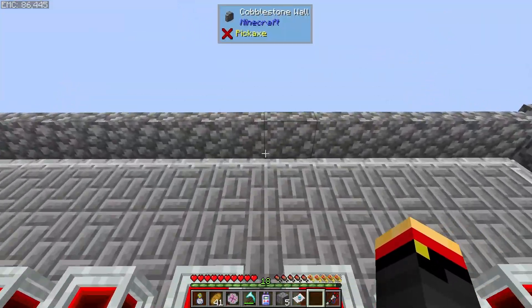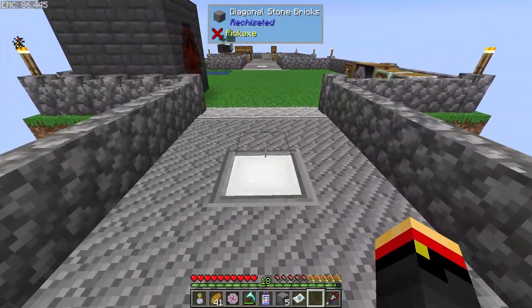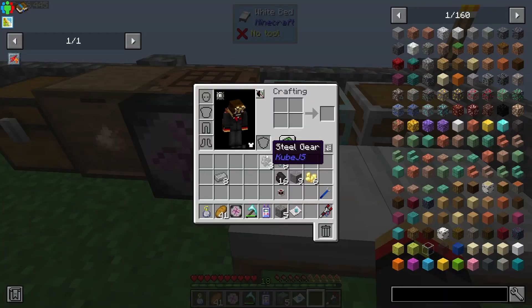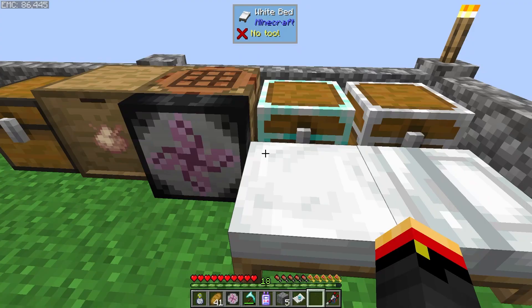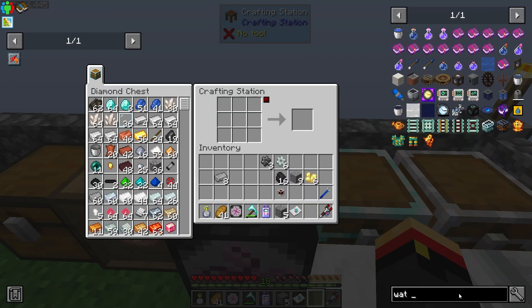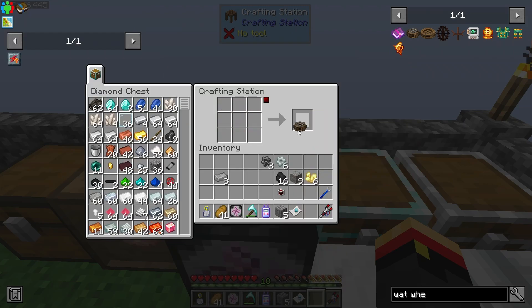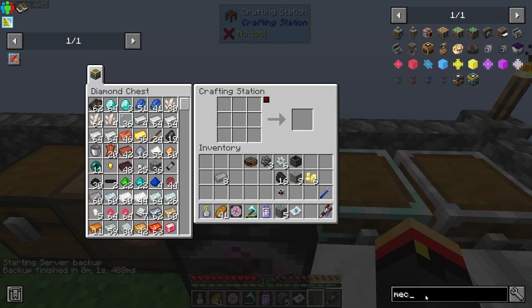The last step is to make a mechanical mixer that will combine all our stuff into the regular mechanical essence. I do have one more laser node, so we should be able to transfer things downstairs. I'm going to need at least one water wheel — I think that'll be enough — and then we need a basin and a mechanical mixer.